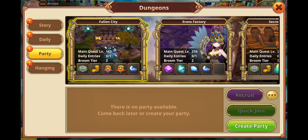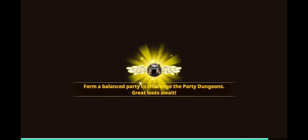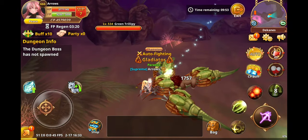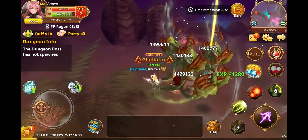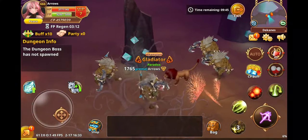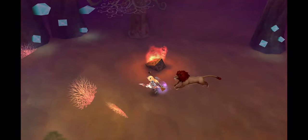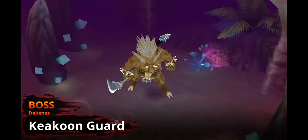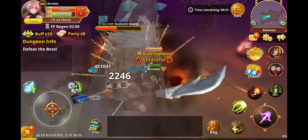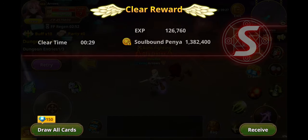Let's go into another story dungeon. I don't really need the CP boost — it's just a habit. Here we go. I'm going to show you a tactic I use on most dungeons: when it says defeat the boss, if you press auto it's actually going to run up to the boss or start attacking it if you're standing on top of it. So toggle auto on and off after you've killed all the minions.